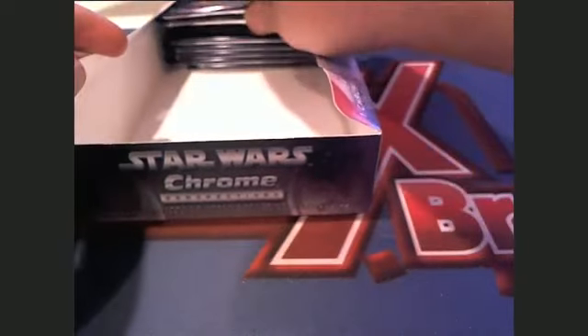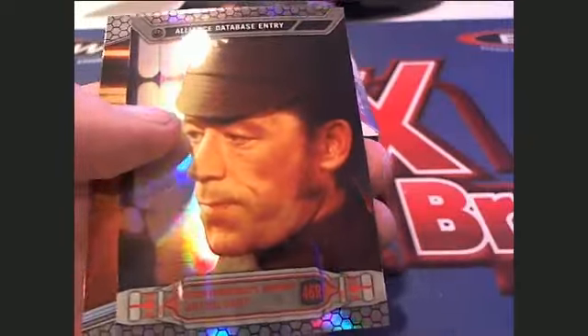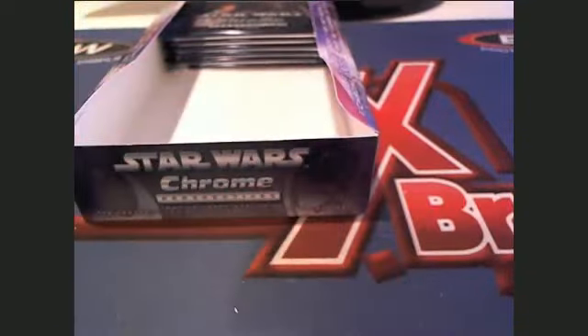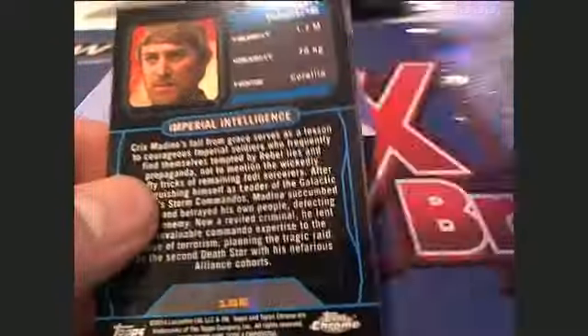All right, next up is George S. Here we go — George S, this is coming out to you. There's a refractor right there. That's cool — great looking cards in here. All right, George, that was you. Next two packs are Butch C.